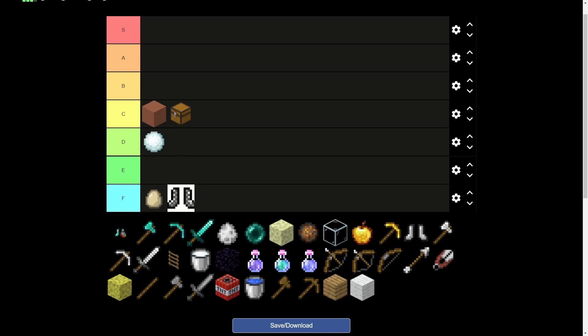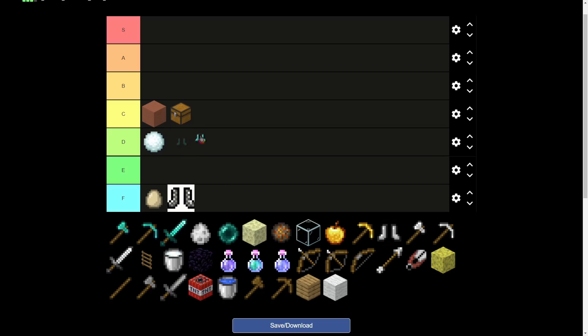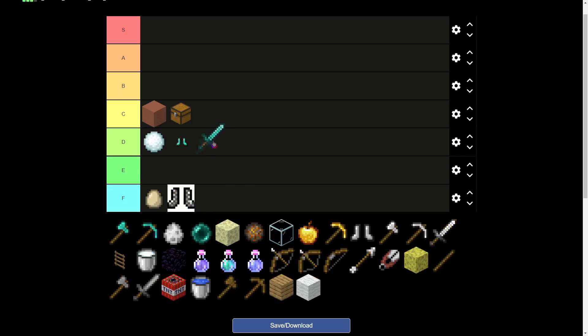Pop-up tower can go C tier because they're kind of funny to troll with. Diamond armor — it depends. If you're against a hacker I'd put it top priority, but normally, unless there's a really annoying team in duos where they both have diamond armor, I'll put it in D tier.